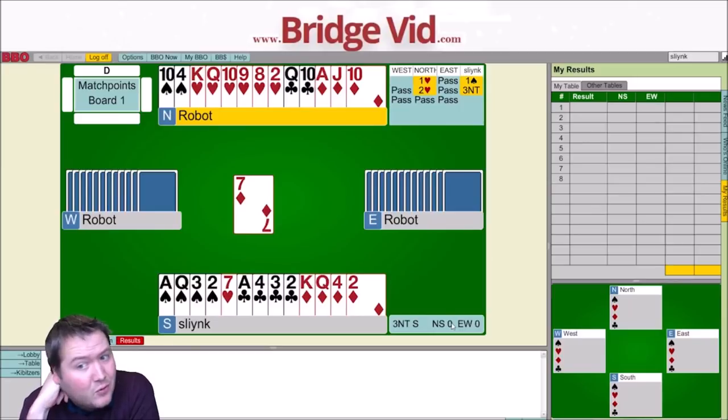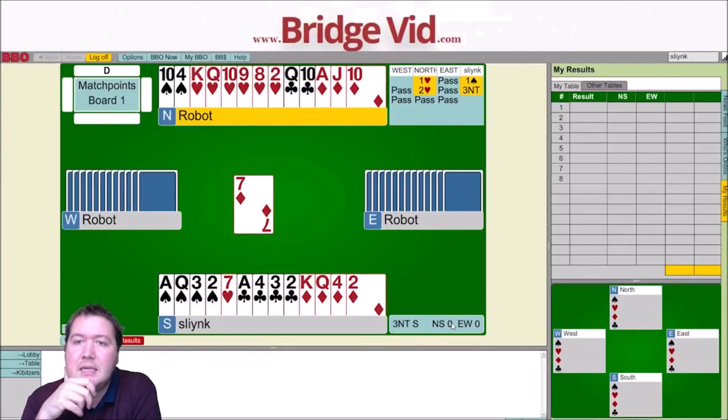Let's count our winners. I've got four diamond winners, a club, and a spade — that's six. I want to try and work on hearts. To me this just looks like finessing the jack of hearts. I want to win the first trick in my hand and play a heart towards the ten. That'll work any time West has singleton jack, doubleton jack, jack third, or more in hearts. I should be able to set up the heart suit for four winners the vast majority of the time, and five winners would be really, really good.